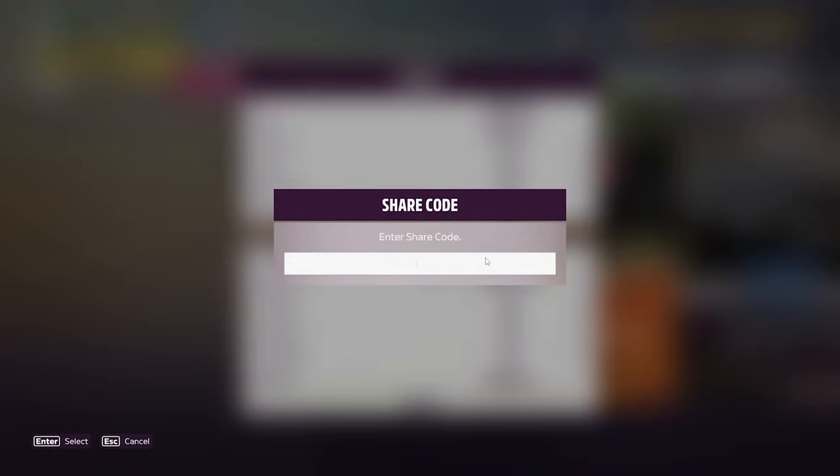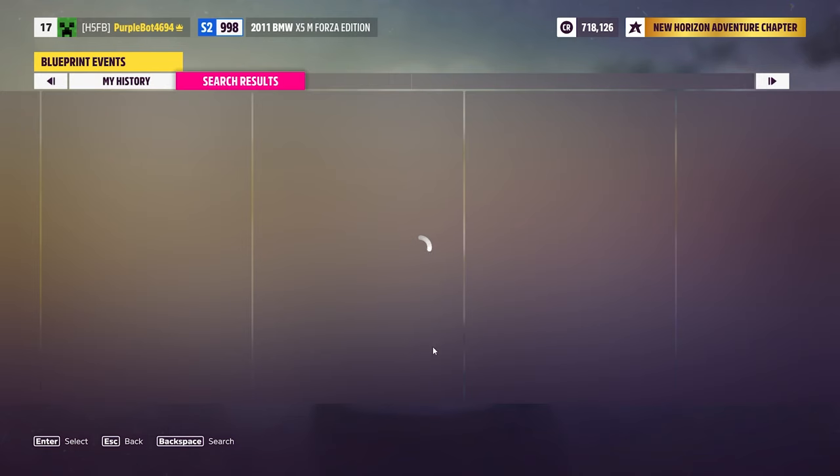For the demonstration I am going to put the 5-lap code, which is 166 330 420. Click on Enter and click on Confirm.